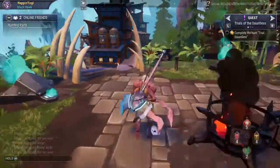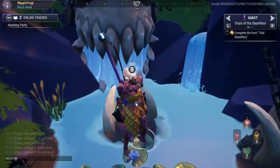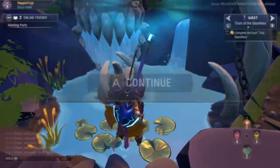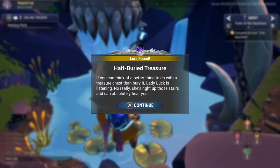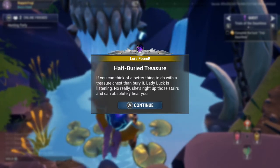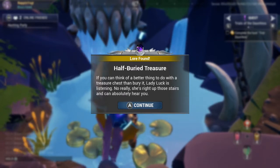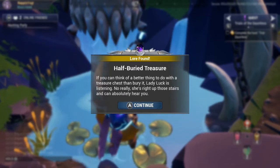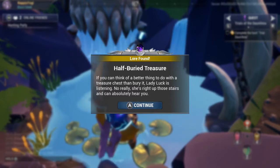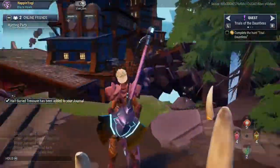Oh here it is — this is the fountain, the fountain I was trying to look for earlier! This is some lore: 'Brown Leaf Fountain lore — half buried treasure. If you can think of a better thing to do with a treasure chest than bury it, Lady Luck is listening. No really, she's right up those stairs — she can absolutely hear you.' We just found a random piece of lore!